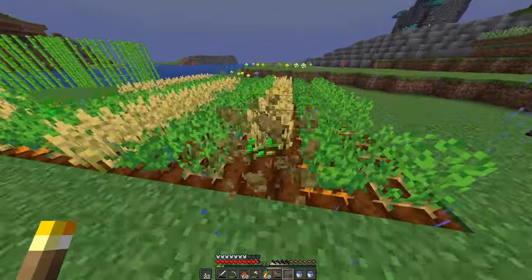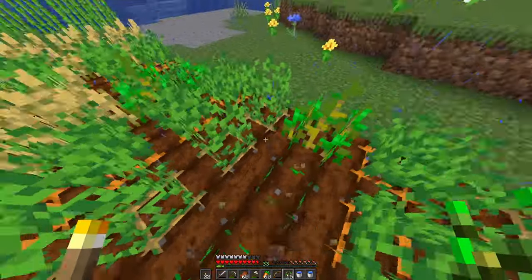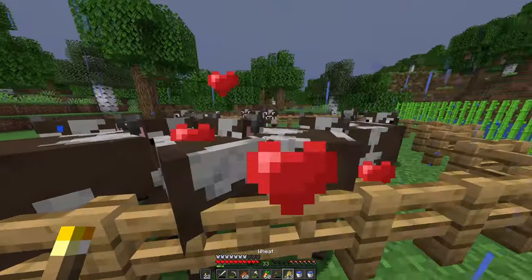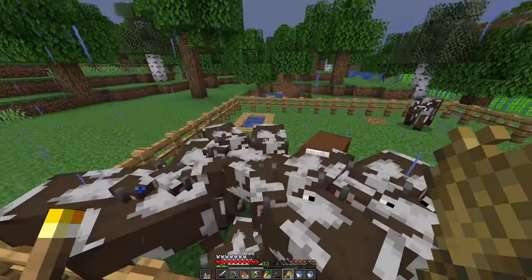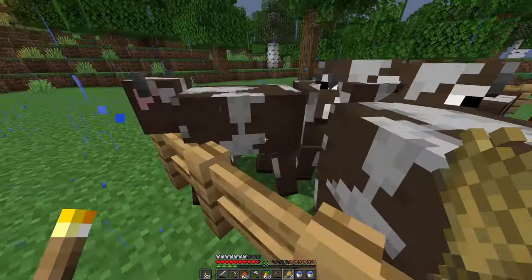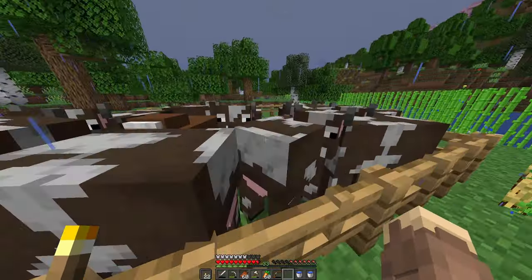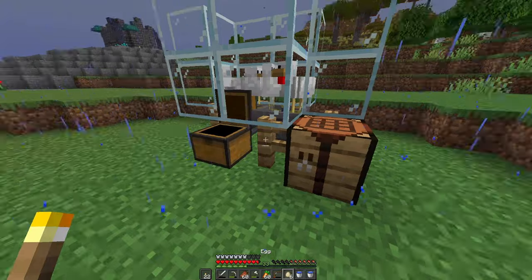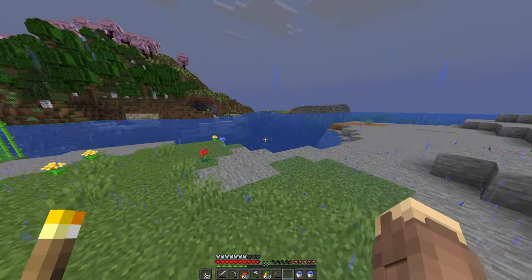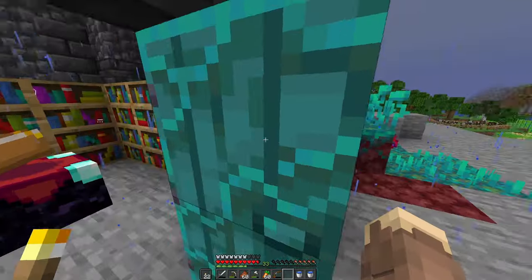I wanted to grab some wheat real quick and plant up all this, then breed our cows because these guys haven't been bred in a couple episodes. Come here — make more babies! I'll give the sheep one too, why not. Grow into big adults. Goodbye egg — maybe there'll be a chicken swimming in the ocean when we come back. Oh yeah, I left the lapis in here — I was smart and put it in this chest.